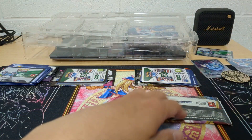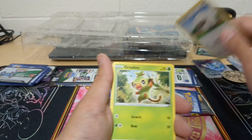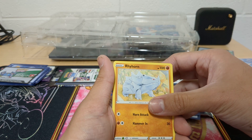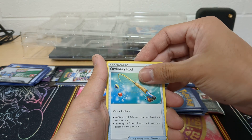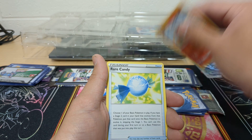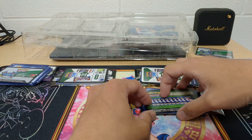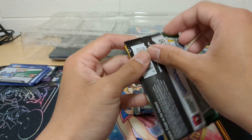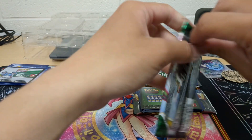I like this version of Sizzlipede. Wooloo. Grookey. Sobble. Rhyhorn — I like that art style. Qwilfish. This one's a nice one. Cinccino. Energy. Ordinary Rod. Raboot. Rare Candy — I want the really nice version of Rare Candy. The one that's all gold — not big on all gold — but the one in blue looks so nice. Evolving Skies especially has the best hit rates and all that.